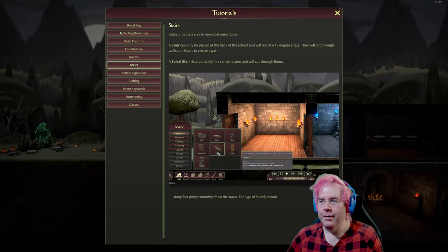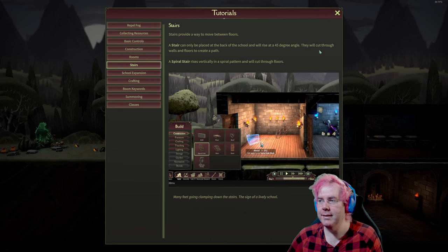Learn about stairs: stairs provide a way to move between floors. They can only be placed at the back of the school and will rise 45 degrees — it will cut through walls and floors to create a path. Spiral stair rises vertically in a spiral pattern and will cut through floors.